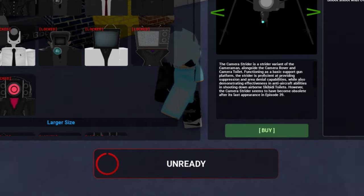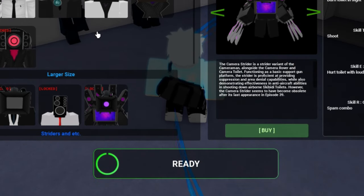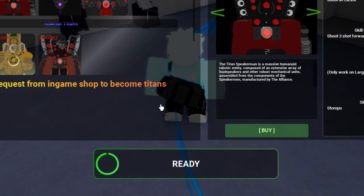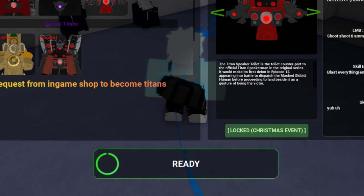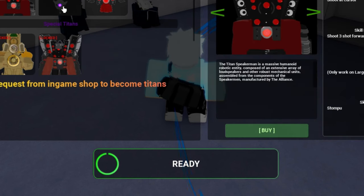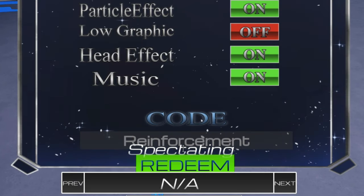So as soon as you redeem the reinforcement code we now can buy things. It doesn't really show how expensive these titans are. Can I buy a TV titan? Let's see if I can buy a titan speaker — oh yeah, I can actually buy a titan speaker! Let's just buy this guys — one thousand. There we go, done. I will now respawn next wave. So the code that was redeemed was the reinforcement code.